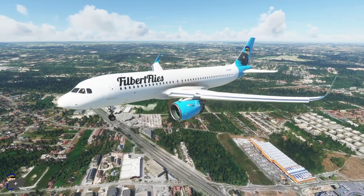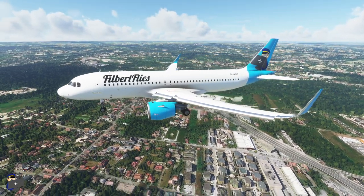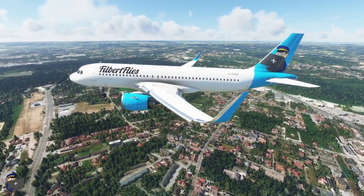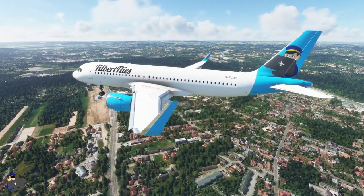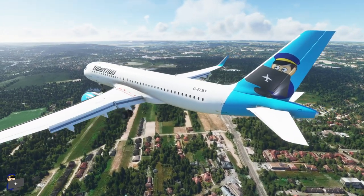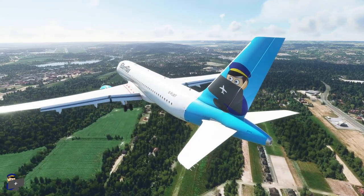Hello and welcome to this Filbertflies review of Dziwieski Designs' Krakow Scenery for Microsoft Flight Simulator. This scenery package includes two airports: EPKK, which is the main Krakow airport, and EPKC, a rarely used airport closer to the city centre, as well as some hand-modelled city landmarks. We're going to take a look at all of it over the course of this review.